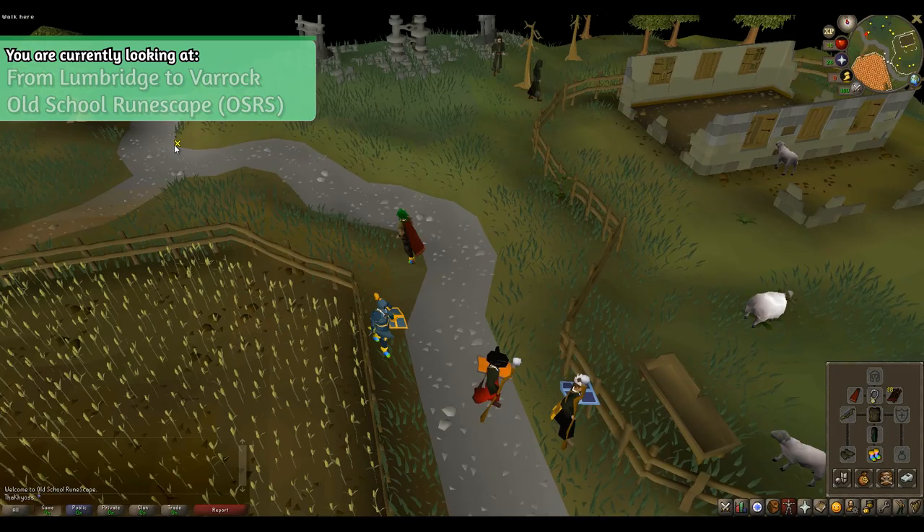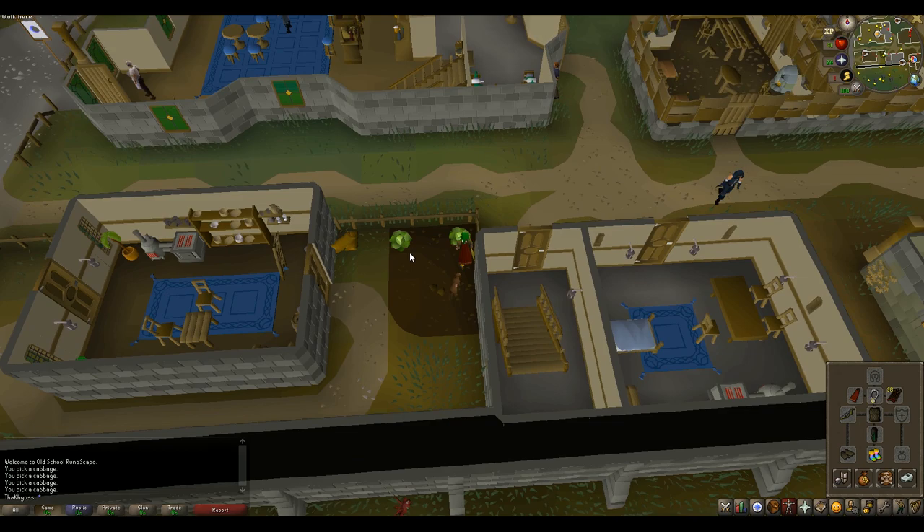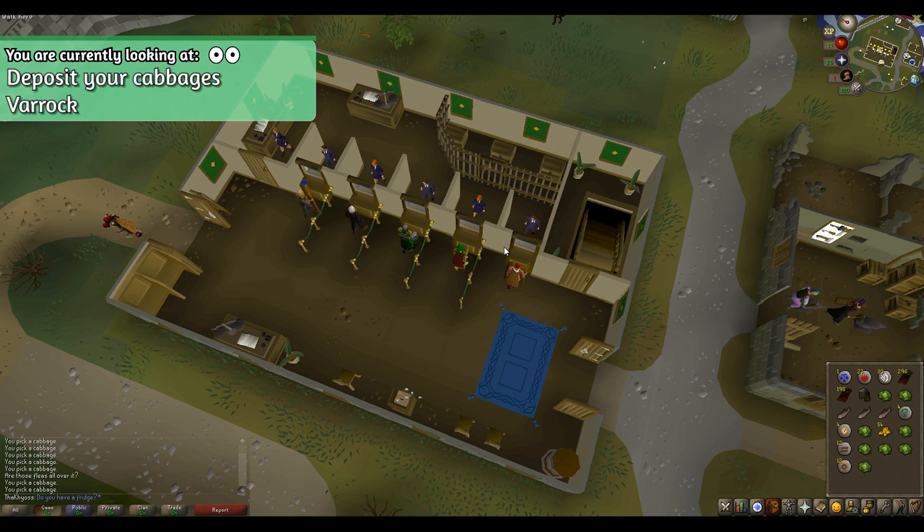Once you are there, look for a small cabbage field at the southern part of the city. You want to pick exactly 7 cabbages. It might be pretty crowded here since cabbage farming is super popular. After you get your 7 cabbages, head to the bank and store your cabbages there. Ask the banker if they can store your cabbage in a refrigerator.